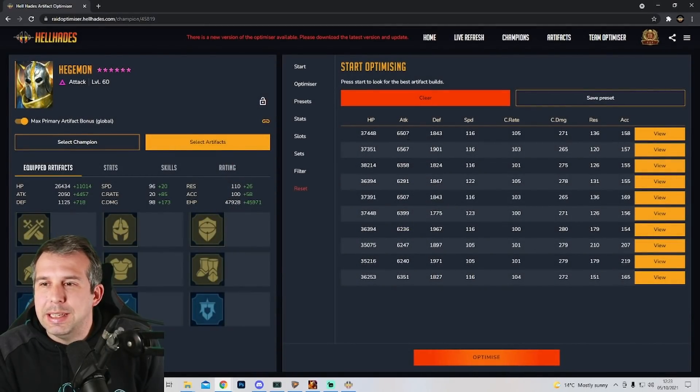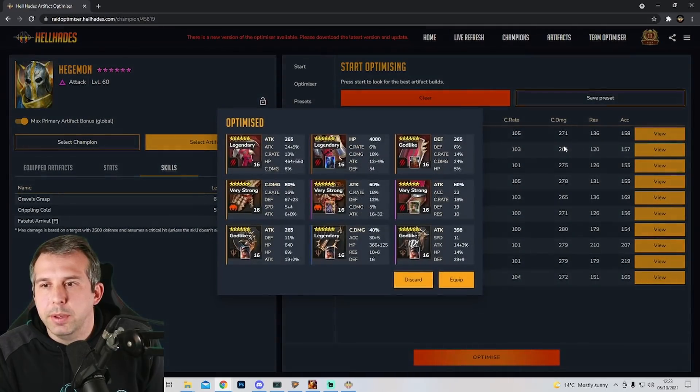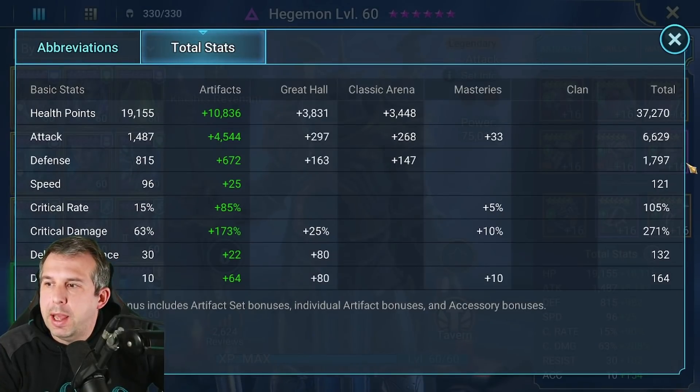We've got 6500 attack and 271 crit damage — this means he's going to absolutely blow stuff up. If I click the skills tab and hover over it, I'm going to be hitting for around 50,000 damage on this top build. So let's get this built out, put him in this gear, and see what we can do. We've got him built full nuke — Savage and Cruel gear, 6.6k attack, 271 crit damage.